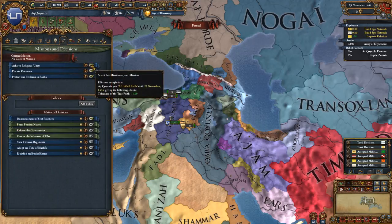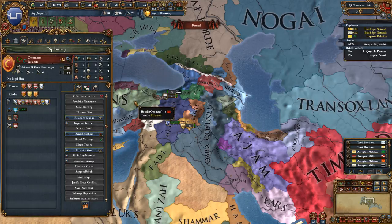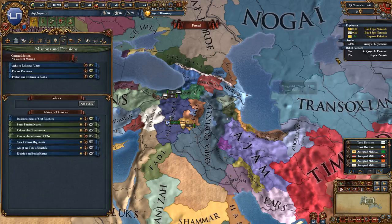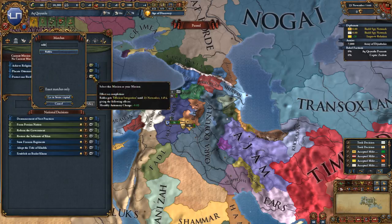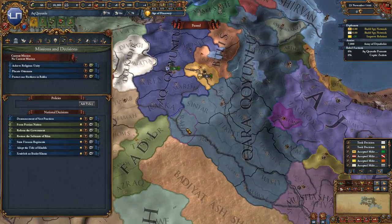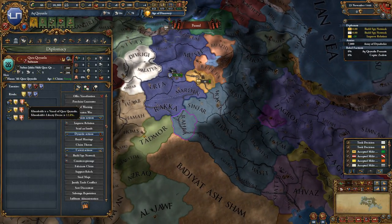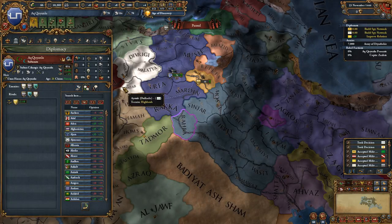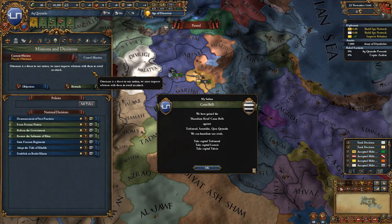We can't convert anybody right now. Looking at some national decisions: we could achieve religious unity but that's going to be pretty tough. There's also Placate the Ottomans to make them like me — a good idea if I need to free up a relationship slot. There's also Protect our Brethren in Rabha against Kara, which would give me a claim against Kara right off the bat, but they're a lot stronger than we are at the beginning of the game. I'll go ahead and pick up the Placate Ottomans option.